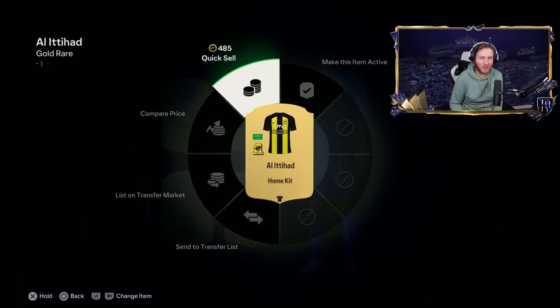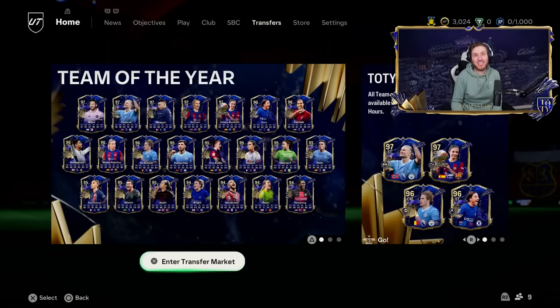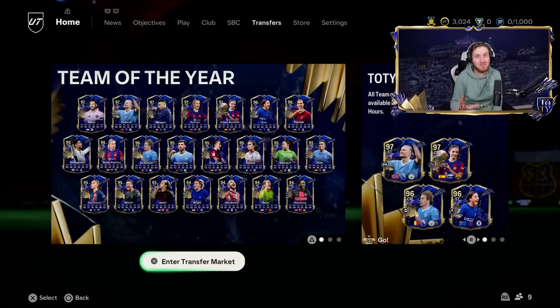This is amazing — what a great kit! 405 coins are a huge way to start this grind. Just from those kits alone I've managed to get to 3,000 coins. That is an amazing start — let's get into the grind.